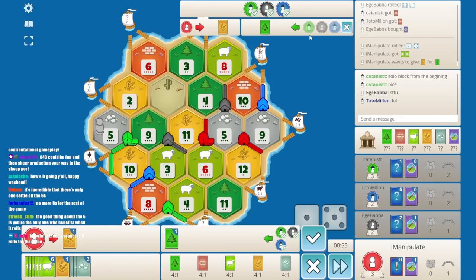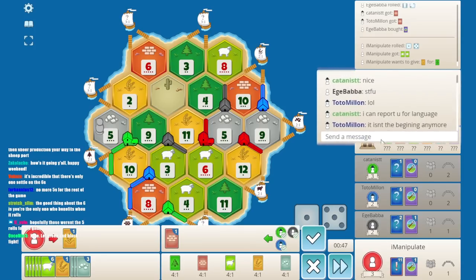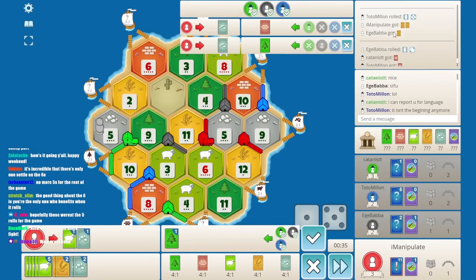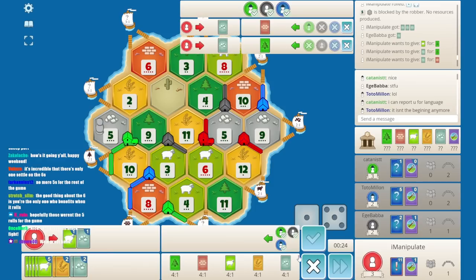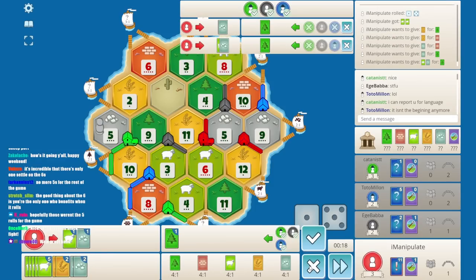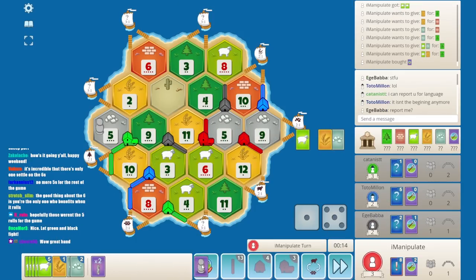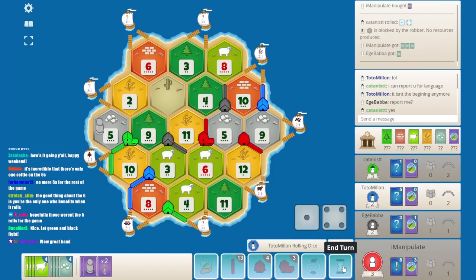We might be able to trade some of this wheat. I think we can actually get some good deals with this wheat here — I'm willing to do one-for-one. The pop's pretty good otherwise. Is there any wood out there? I think two pops are pretty good. It's a wonderful hand — if I could use the road builder I totally would. I just want to get the stuff out of my hand and I think the ore port's just so nasty here. There's the beginning of army for us — we need this ore port so bad.